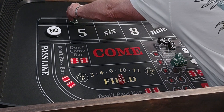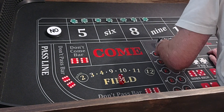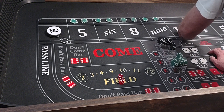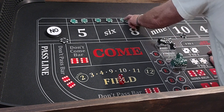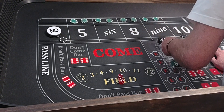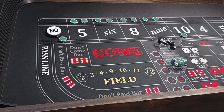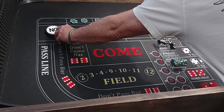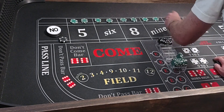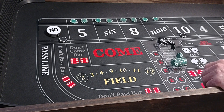Anyway, we go up a level. We'll go up a level on the 4 and 10 — we've got $400 out here. We'll bet $300 on the 4 and 10 that way we can win a little money.